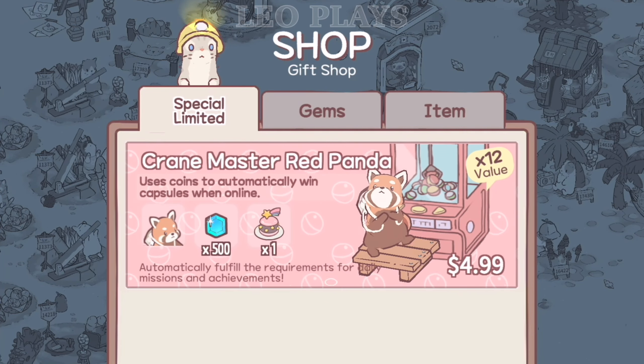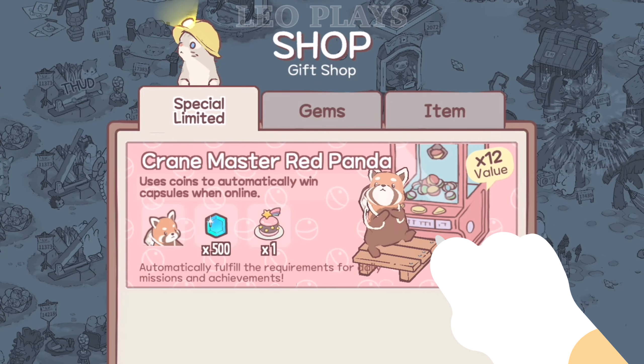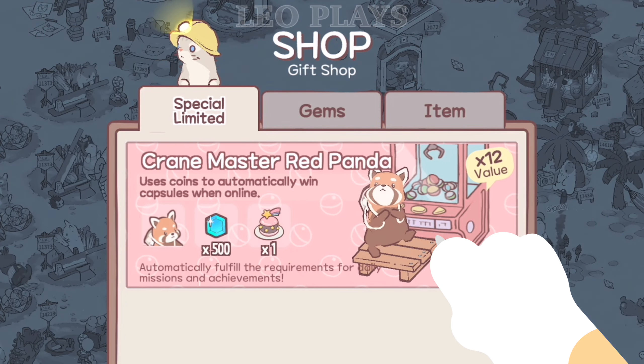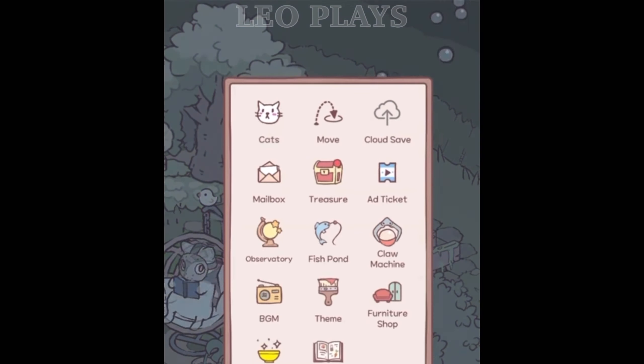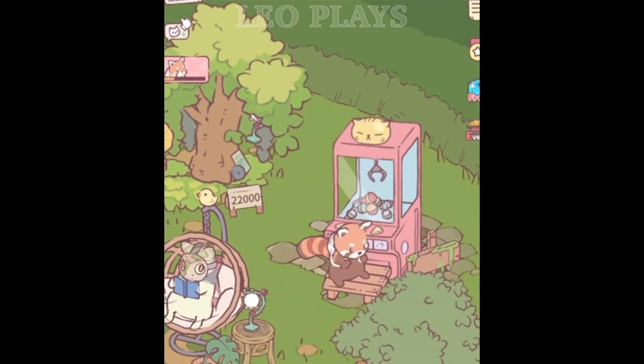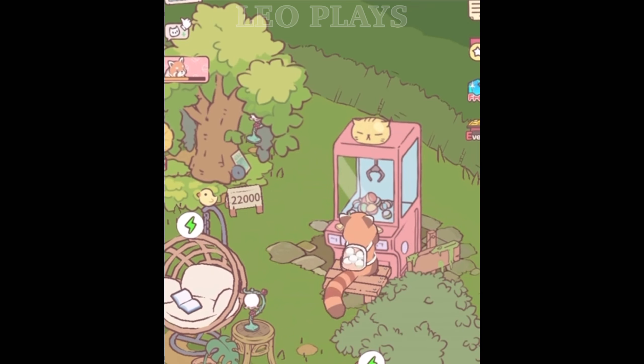Crane Master Red Panda. This red panda will use coins to automatically win capsules when you're online. But when off duty, you can catch it dancing and prancing around the claw machine with its adorable backpack. 500 gems and one macaron is also included in this package. The red panda will automatically fulfill the requirements for daily missions and achievements.